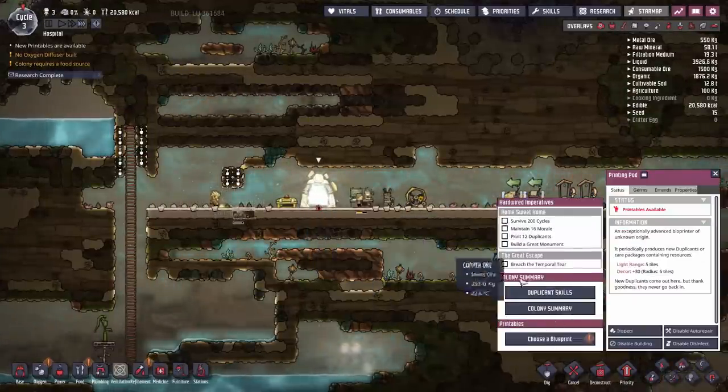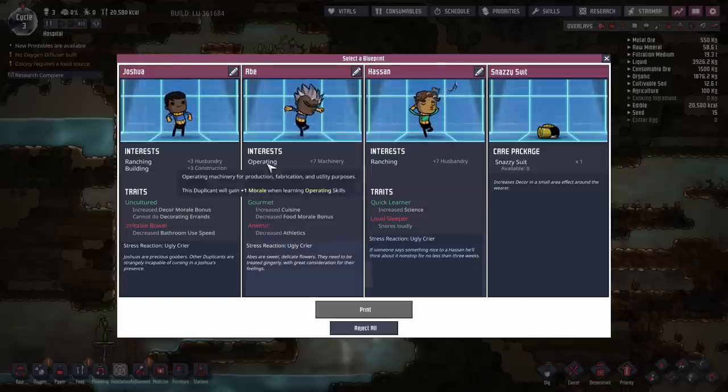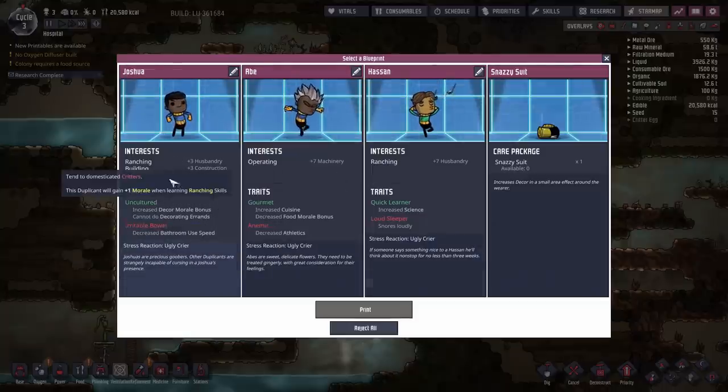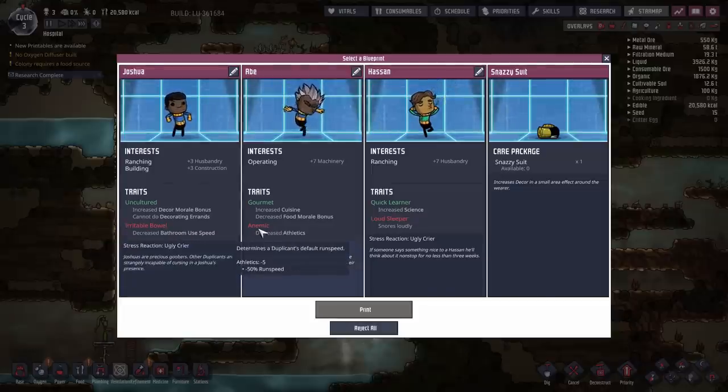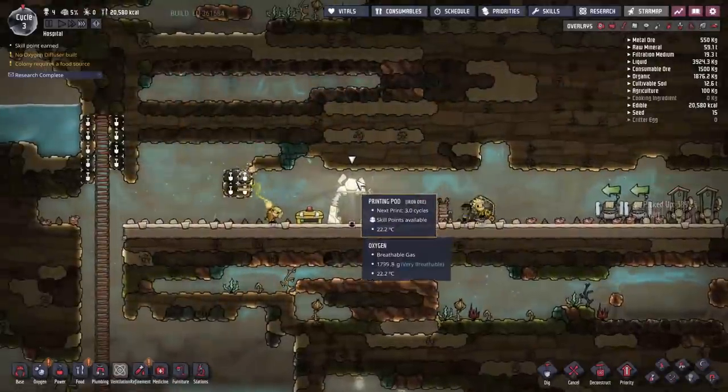During Cycle 3 is when you're going to get access to your first duplicate from the printing pod. The printing pod will give you an option of different duplicate types, or you can also get some other supplies — it could be a snazzy suit, food, or building supplies. Usually you're going to have two or three duplicates and then one or two other types of options. I'm going to lean towards a duplicant with ranching and building skills. This duplicant has irritable bowel, but I tend to find things like anemics having a lower run speed or loud sleepers are a little more annoying to manage. This duplicant also has two interests, so they're going to have two different skill trees to work through that give them a bonus to their morale.